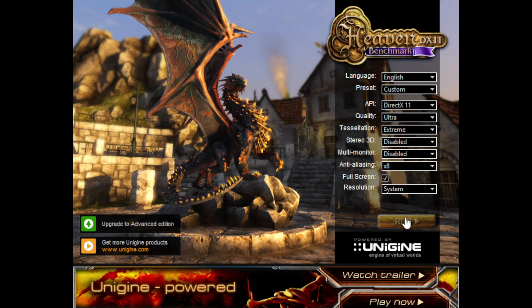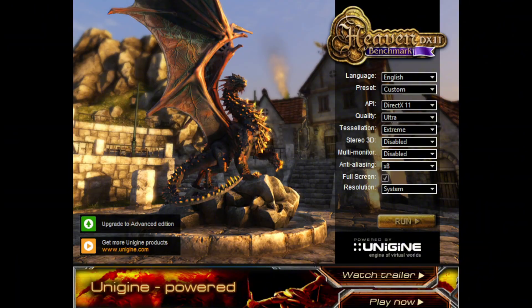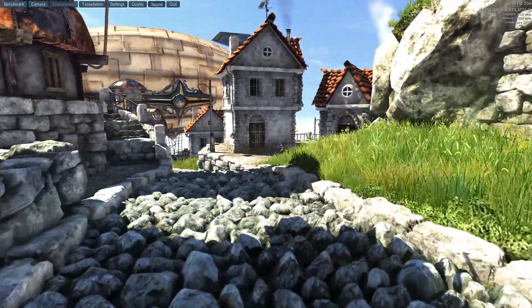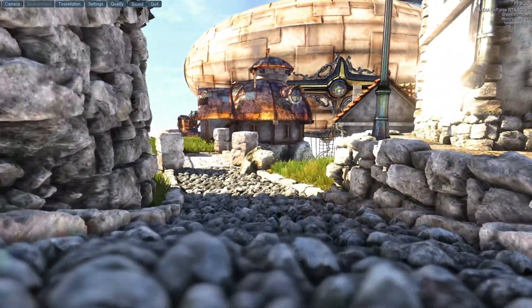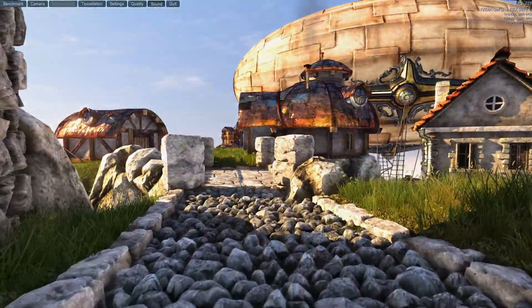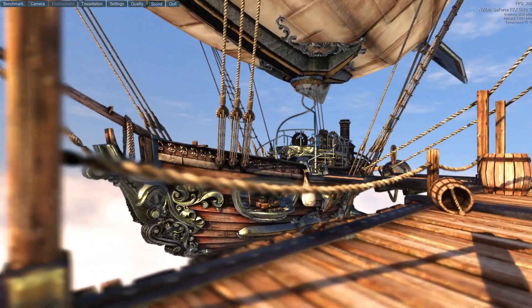Once your settings are ready, just click run and the test will load into a 3D world where a camera slowly flies around. On the top left you'll see the current FPS, GPU usage, and sometimes temps if you have monitoring software running. Let the whole test run through — it usually takes a few minutes. If you want to stress test your system, you can leave it looping for about 10 to 15 minutes. If your PC doesn't crash, artifact, or throttle, it's a good sign your GPU is stable.